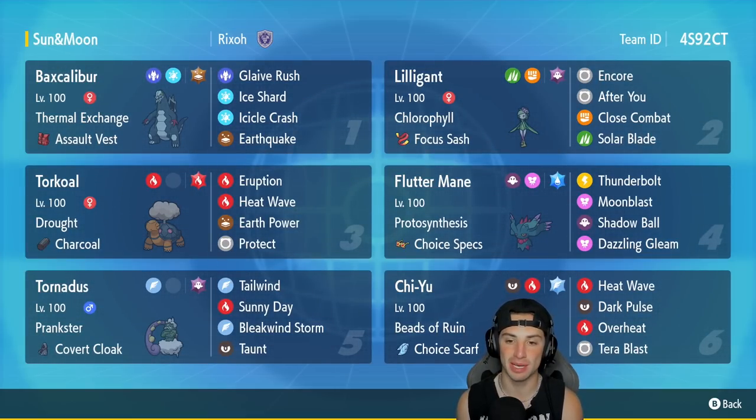In our fourth slot we got Fluttermane, which is top tier within this regulation and super strong especially with Choice Specs as its item. It's got Protosynthesis alongside Thunderbolt, Moonblast, Shadow Ball, and Dazzling Gleam.